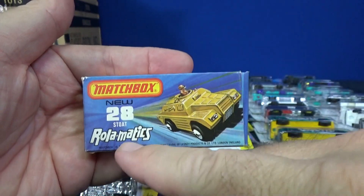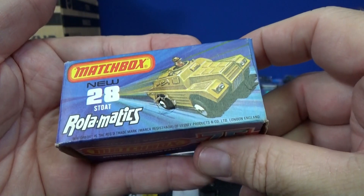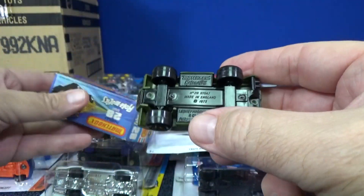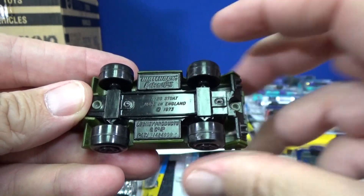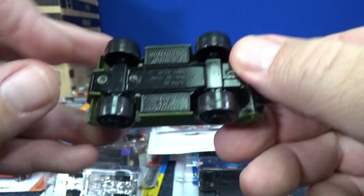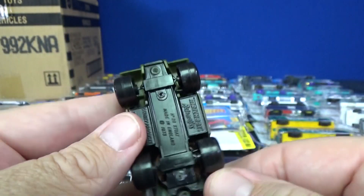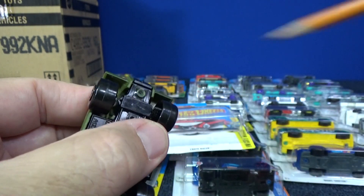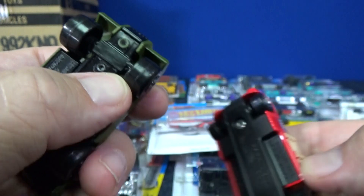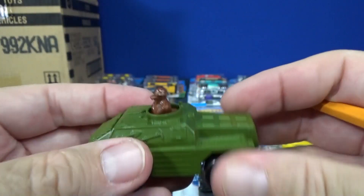Matchbox made Roll-O-Matics way back — this is from 1973, so it's Lesney Products. That's before they were sold to somebody else and then somebody else, and now Mattel has the brand. Same concept though: you look at the wheel and it has that little piece sticking up — kind of like a pin. Whereas with these modern ones, they have a big bar. It's a lot bigger on these, but when that spins around it causes this guy to move around.